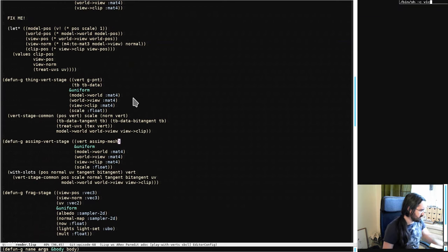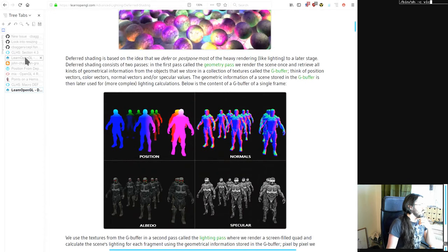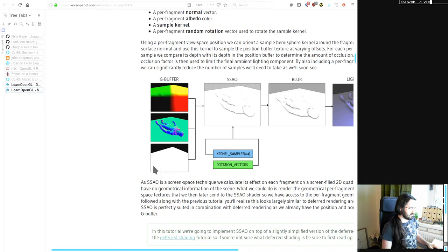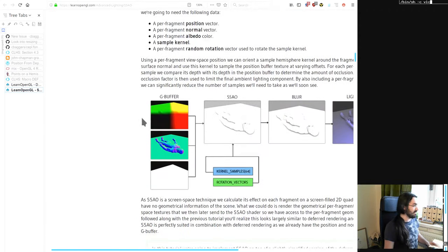Our first step is we need to do the geometry pass — populate our G-buffer. We switch our G-buffer pass. This is the deferred shading tutorial and for those playing the home game, you can have that link. We need to populate viewspace positions, viewspace normals, and albedo color. Right now it was all white because they set it to that earlier to show just the shading added by the SSAO. So we're going to carry on with that.